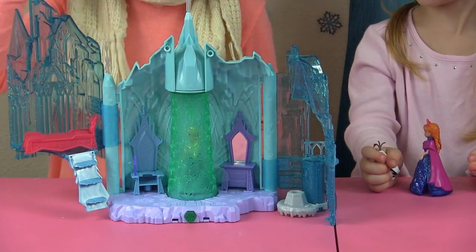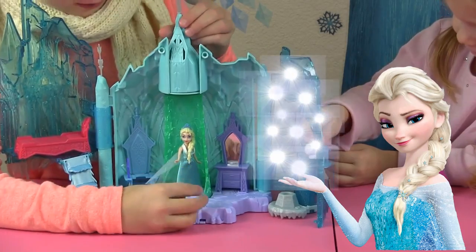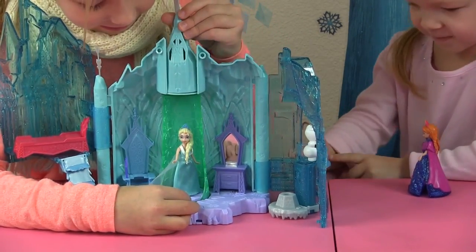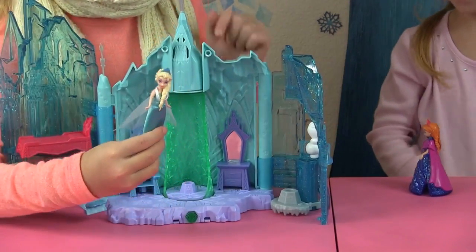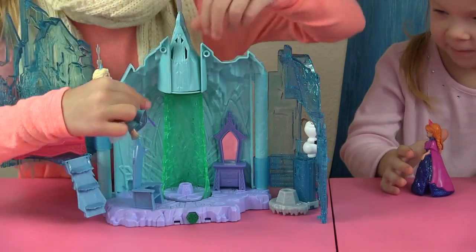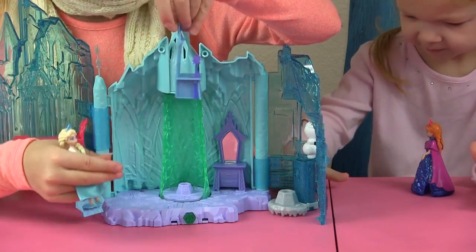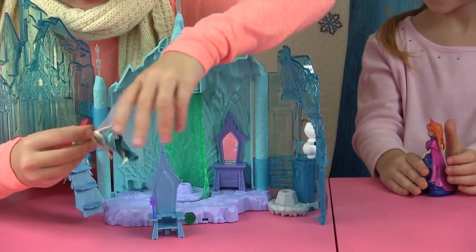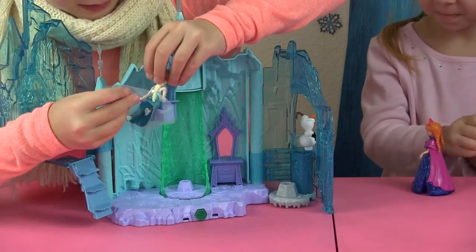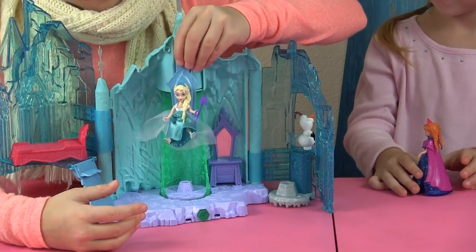Alright, so we got the castle opened. Where is Elsa? There she is! Now the way to spin this is to grab the top right here and spin. So let's keep it like this. Here is Elsa — her braid and everything! Let's check out the throne. The throne has a special little hole just for the wand. We'll put Elsa in it. There we go, Elsa's in it. She can hold her wand like this. She has ice powers. Now she's holding her wand. Let's set her down.